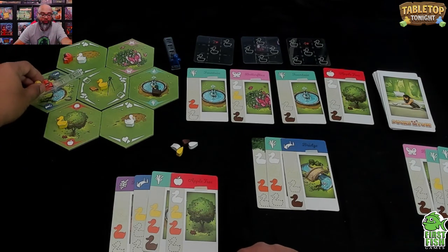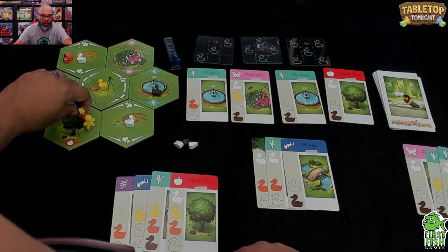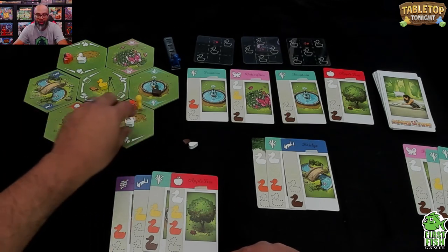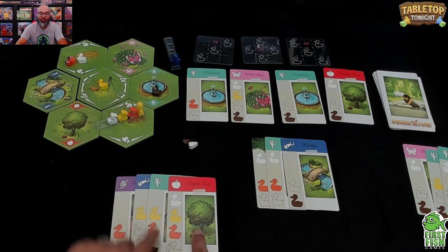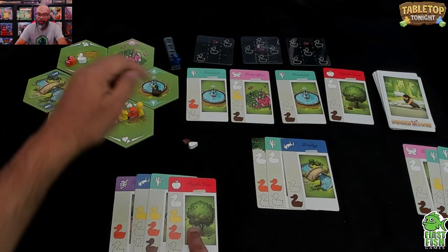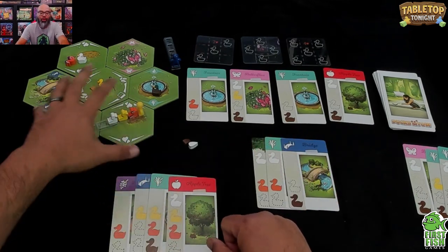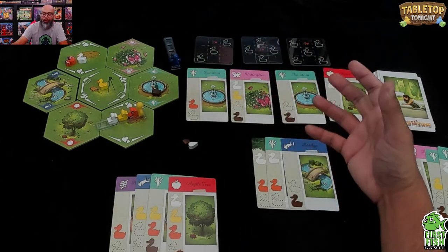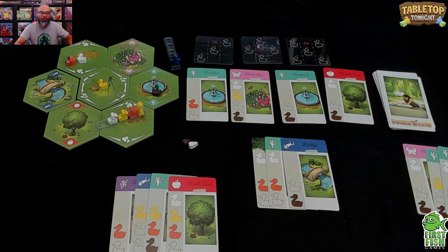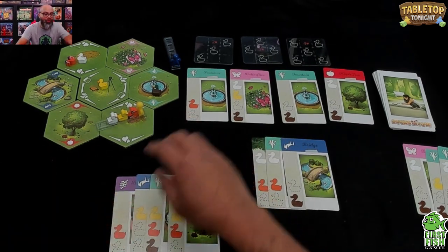I think I'll go with the Adopt action — that looks good. Let me plan: move once, feed the yellow duck, move again, feed the white duck. Now I've got a lot of ducks in tow! On my next turn I'll be able to go to the apple tree and deliver, plus grab another duck. This is the game — complete the locations, complete the formations.